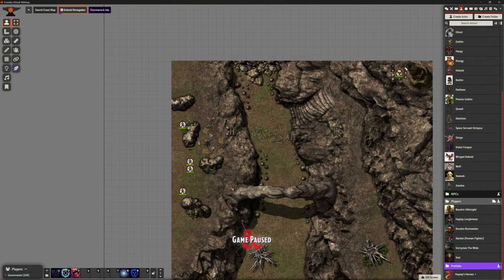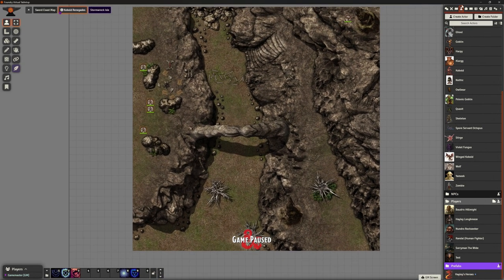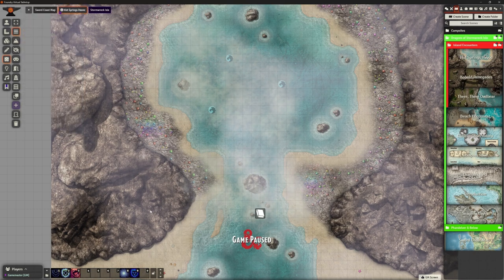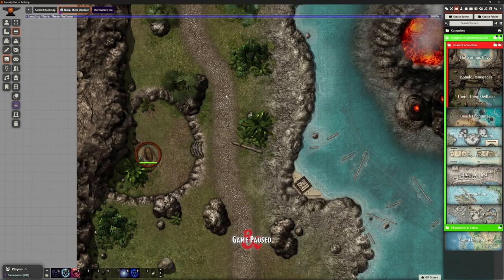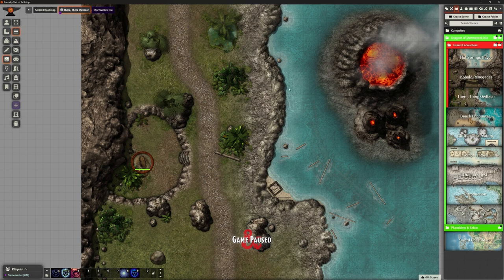This is an easy fight. Making sure all the kobolds are hidden from view so the party won't notice them. Hot Springs Havoc, Kobold Renegades, There There Owlbear - three encounters put together really simply. Now I might want to check if we need to put any walls in. Probably not - it'll be quite evident they can't climb those cliffs. These maps are beautiful enough; we don't need to worry about adding actual walls.